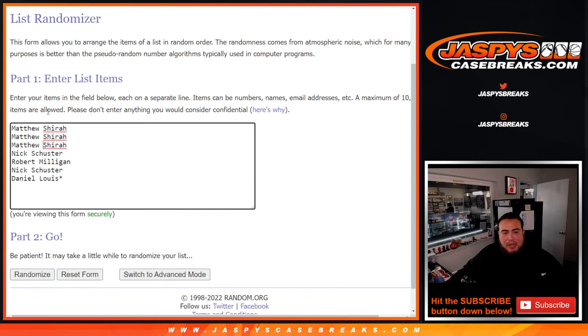D'Lo to Nick, Robert, Nick, and Matthew. And then these are all the customers in the break. Dario and Patrick wanted those from Mosaic Cello pack — so they paid a fraction of the price and they're in. Congrats guys.